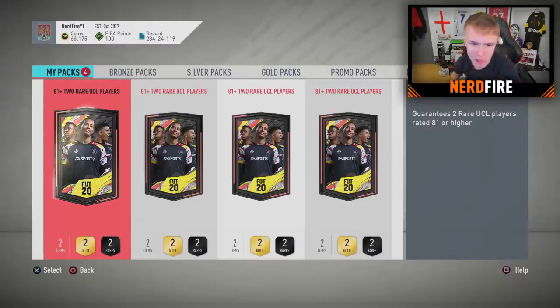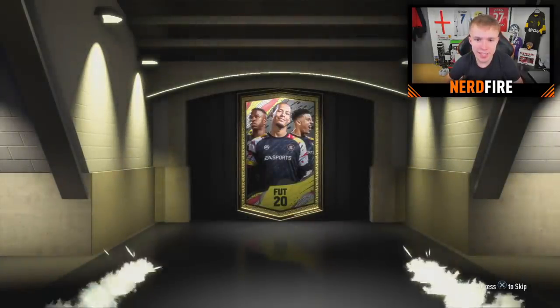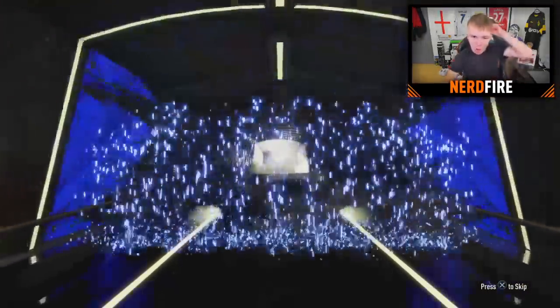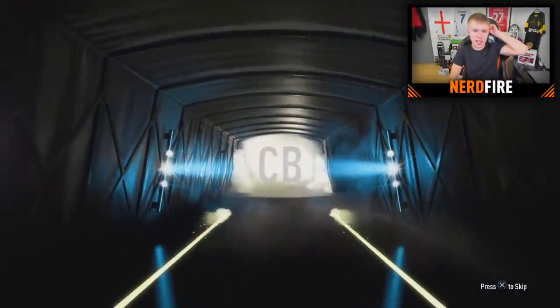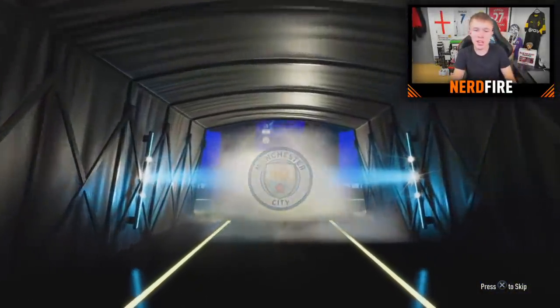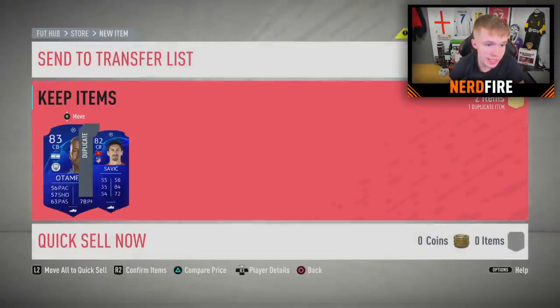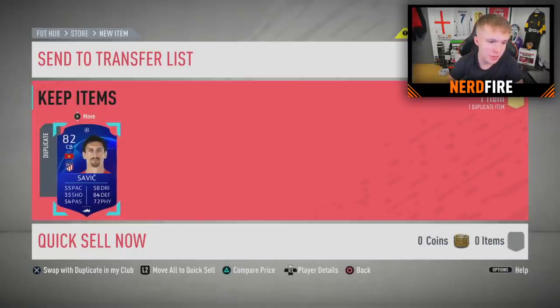Four packs remain. Let's do one on a nose pack — can we get a walkout? Come on EA, hit us up here. We get an 83 or below. What nation? It's going to be Argentinian, center back... it's going to be Nicolas Otamendi. And alongside Otamendi we get a duplicate in Savic, who we already got in this video.